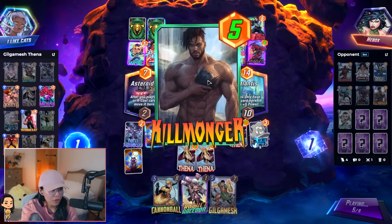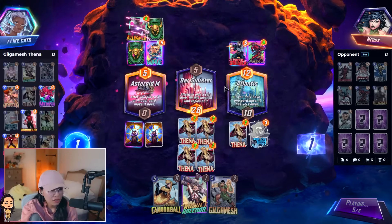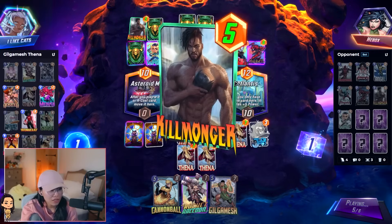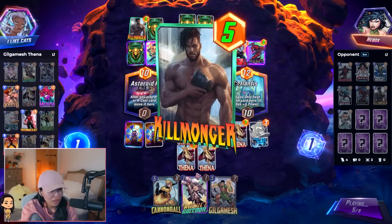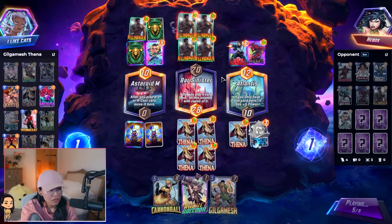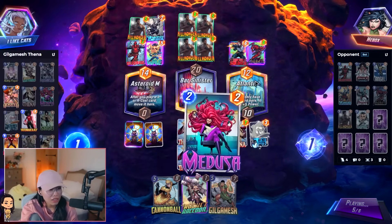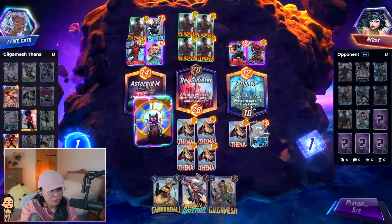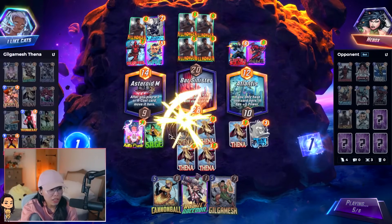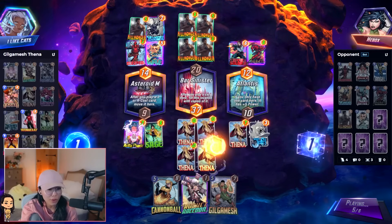They played something in the middle. The premature Killmonger. Didn't they just clog themselves in the middle? And they also helped me buff my Sage. But I guess they are winning initiative now, so maybe they will snap on us.